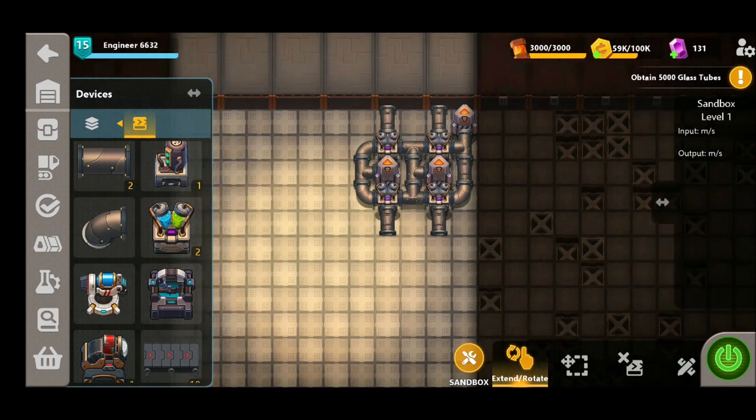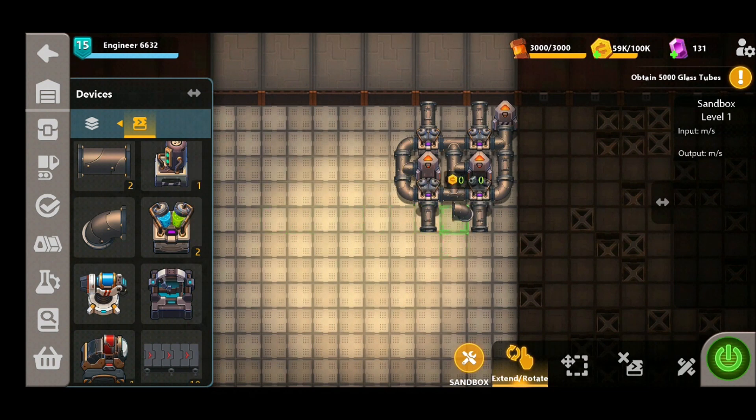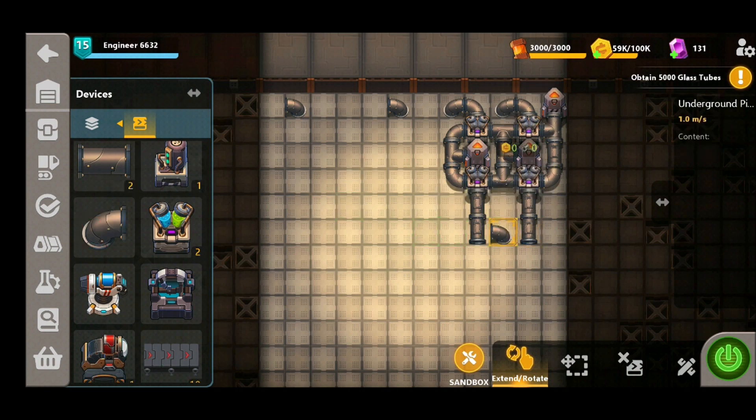You've got to use pipes guys — normal belts won't work. And in order to get the water over to the other side of the factory, we're going to use some underground pipes.